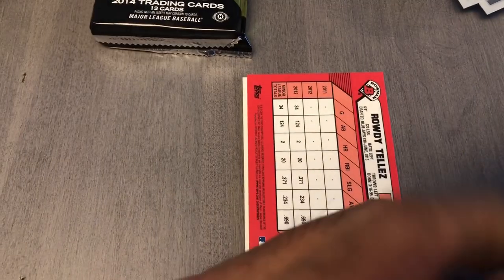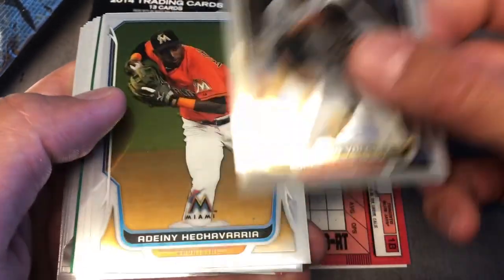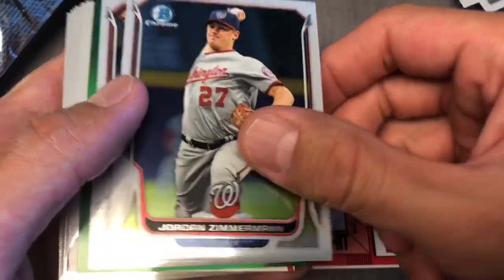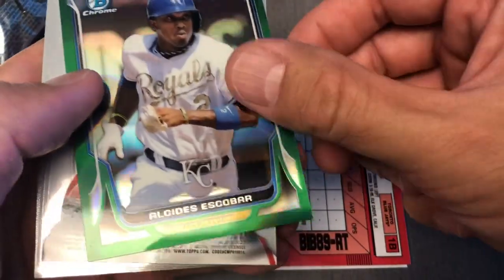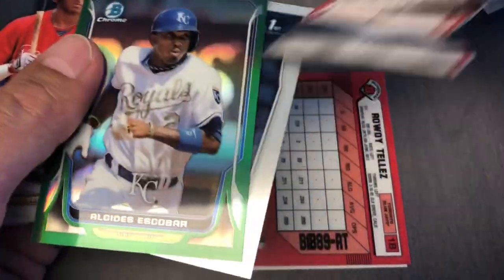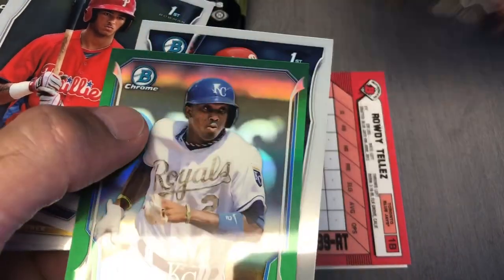We'll open these other last three. Boquez, Hechavarria or Hechavarria, Zimmerman — we got a green. Escobar. There's another auto right here. Look at that — that's the last two autos right here. Oh! Colton Wong! Die cut — nice, love it.